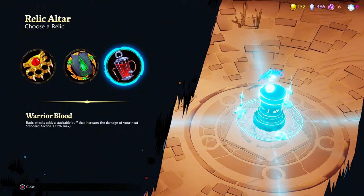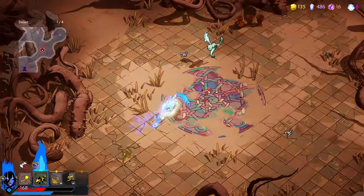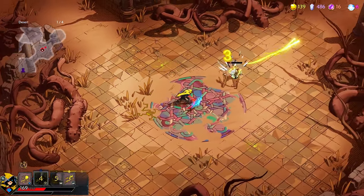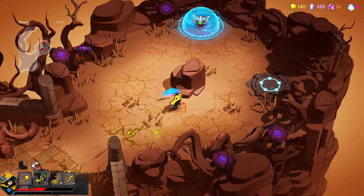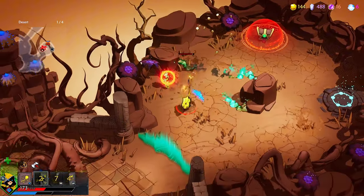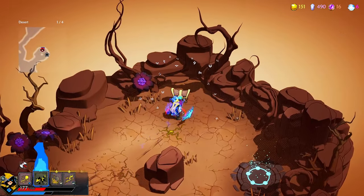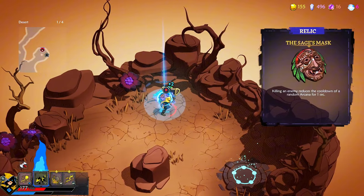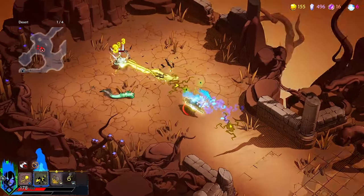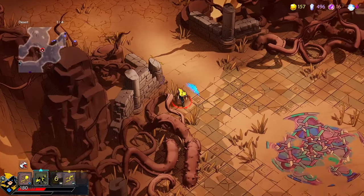Now we have it — I'm gonna still take it because I will always take this. Too bad. Nice nice, what are we getting? Killing an enemy reduces the cooldown. Alright, I guess we have another item that we might just drop if need be.